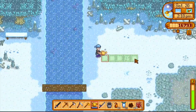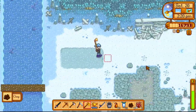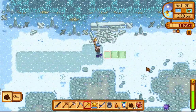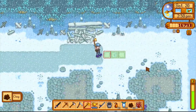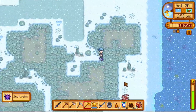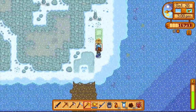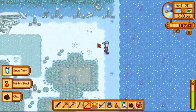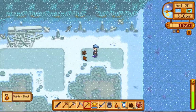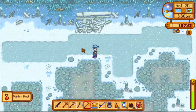I haven't used all my energy yet so I can keep going on more areas. You can just keep doing this every single day because the snow replenishes every day. Combined with animal products and winter roots, you can get roughly 5,000 gold per day. If you do this in the quarry you can get even more since it's bigger. The beach is a great spot because it's very open with not many obstacles.